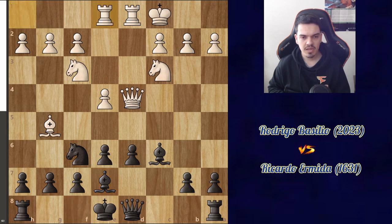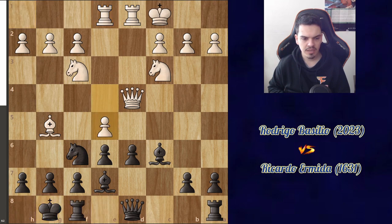After bishop e7, my opponent decided to bring the rook to e1. I castled, and he played e5. Here I started thinking, because I was trying to recall the theory, and I wasn't sure what was the best move, but I just took the pawn on e5 — it can't be that bad.